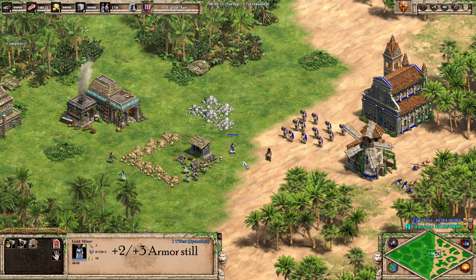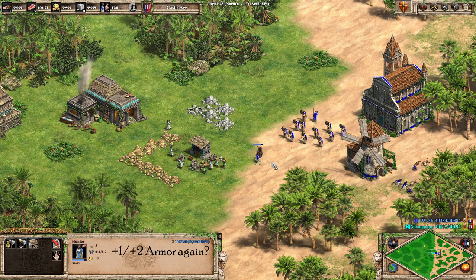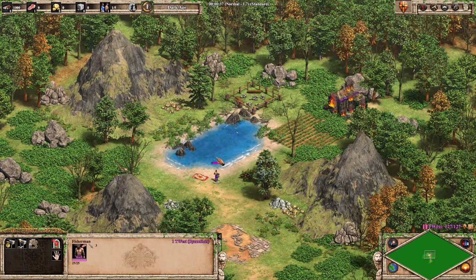I'm sure that extra armor will help to keep her safe. So let's assign her to a hunter. But what's this? Now she doesn't have that extra armor anymore. What happened? Well, every time we assign a villager to a different task, they are swapped out for a different type of villager, including hunters, lumberjacks, builders, and so on.